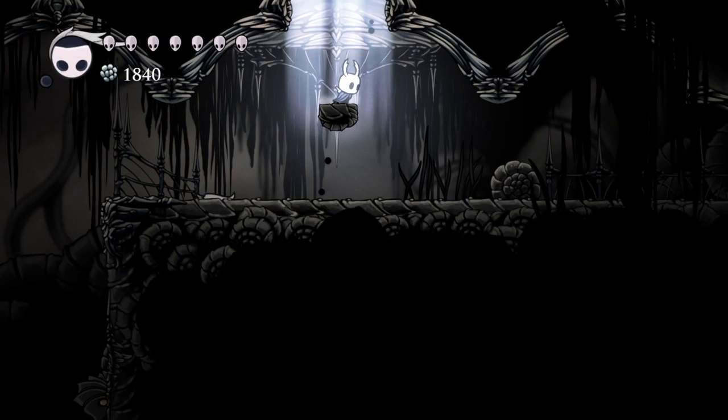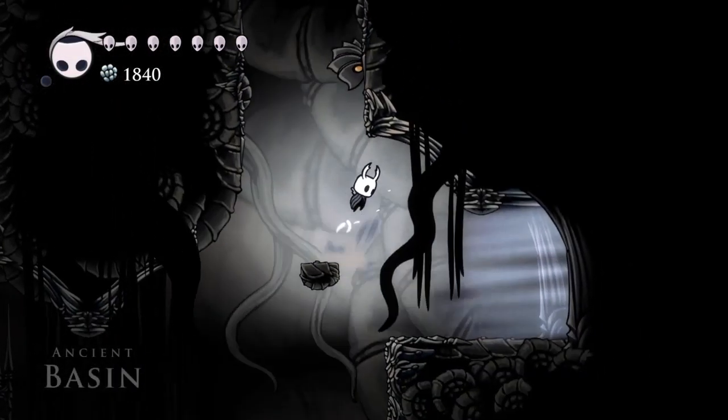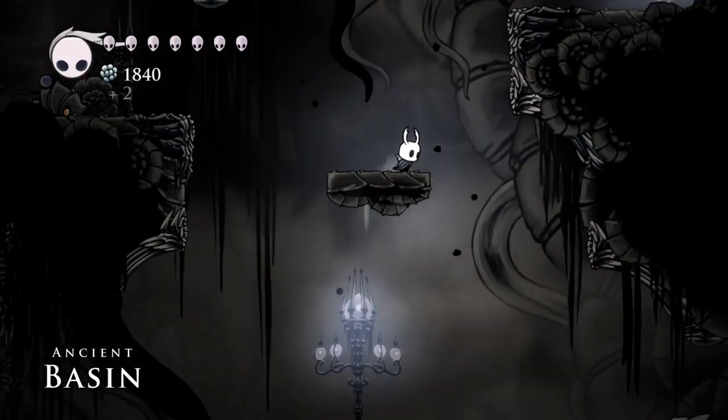That spell is going to get so much more powerful in about three or four minutes — so much more powerful — once I make my way down to the bottom of Ancient Basin in the Abyss. I could've sold stuff and thrown it in this fountain here, but I'll need that Geo for other things. I don't think I've bought everything off of Sly yet, for example.